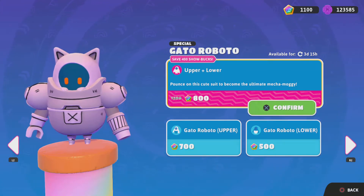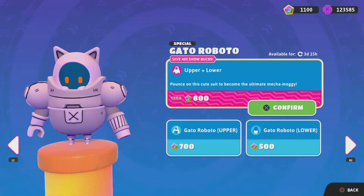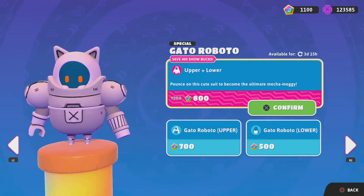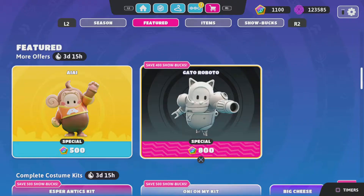Next we have the Gatto Roboto. I don't have the skin, but it's 800 for upper and lower together, and separately 700 for upper and 500 for lower.